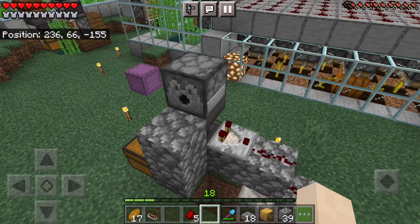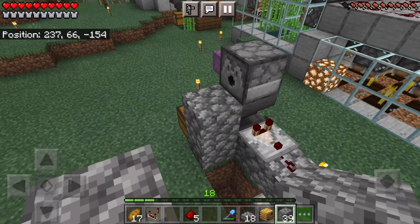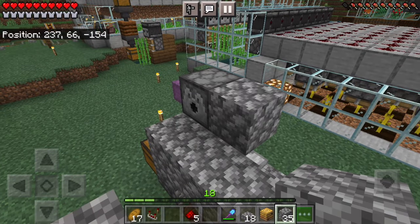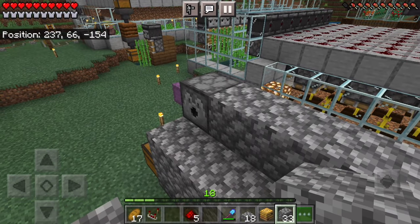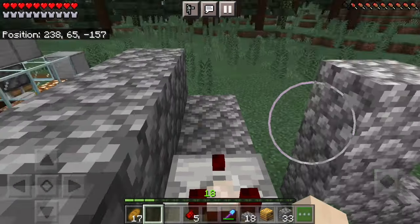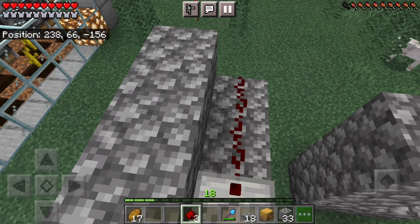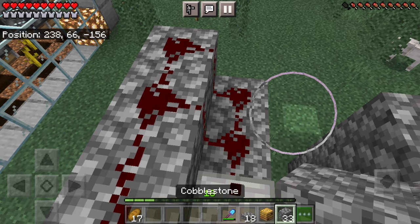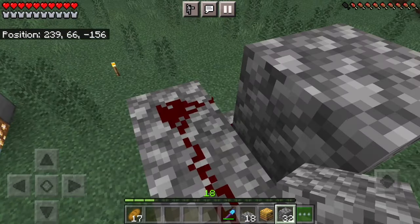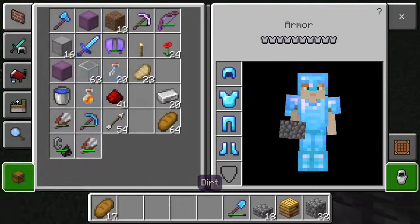The next circuit will detect how much honey is in the bee nest or beehive. Do three blocks out from the block under where the beehive will be, and three blocks out from the dispenser. Grab your comparator and put it just like this — comparators will measure how much honey is in the beehive. Then put five dots of redstone, and cut off this block of redstone like that. The circuitry is actually done for the most part.